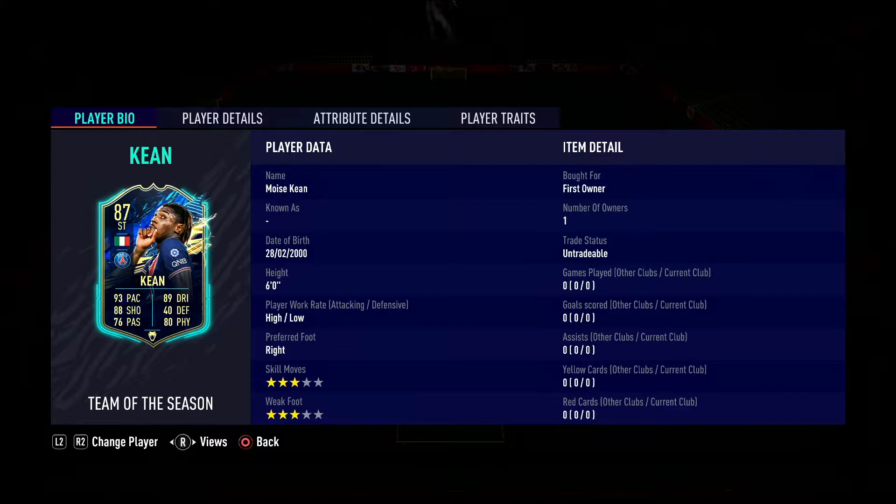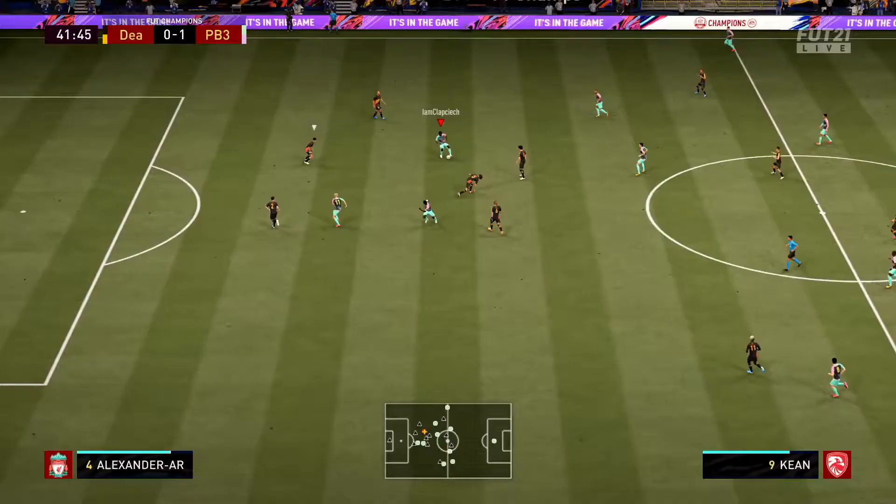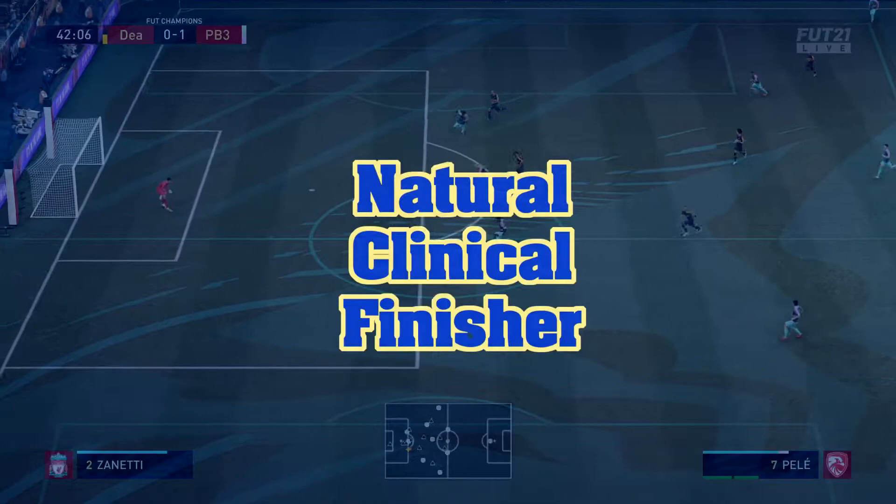We've stuck a Hunter on him, he looks very cool, very interesting, and he's not too expensive either. We're going to be trying him out in a 4-3-1-2 up top with Caputo, and we have a little bit of Pelé in camp. So let's see how we get on.